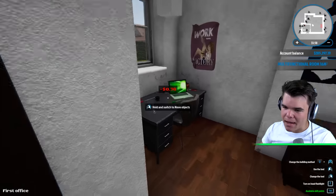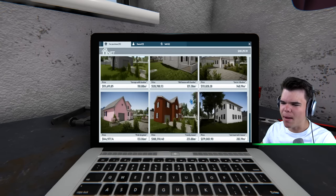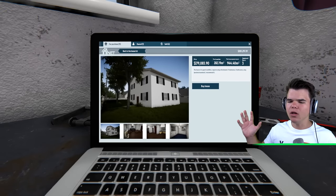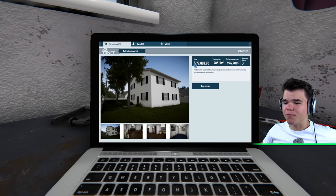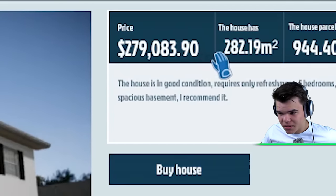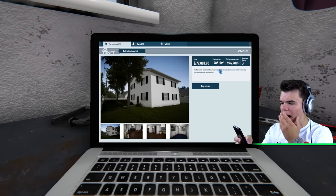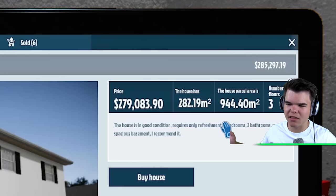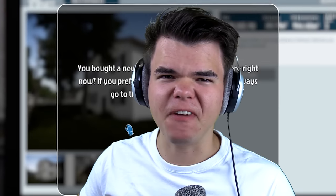So in this game you can buy houses, fix them up and sell them for profit. I am about to buy the most expensive house available in House Flipper. This house is for sale for two hundred and seventy-nine thousand dollars. It is two hundred and eighty square meters big — let's use Google for that — three thousand and thirty-five square feet. The area of the house is about ten thousand square feet. Let's buy this property and fix it up.